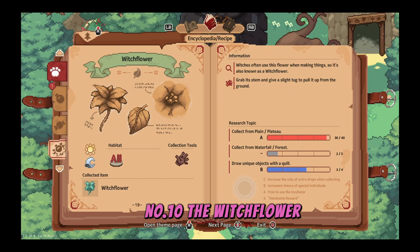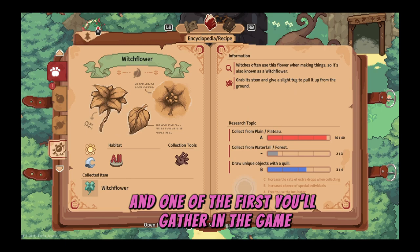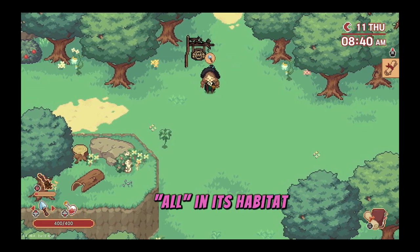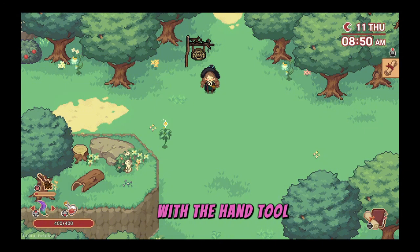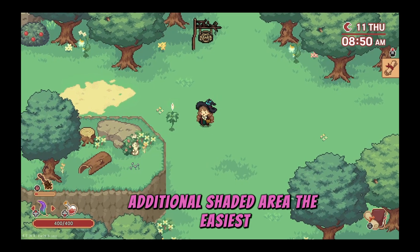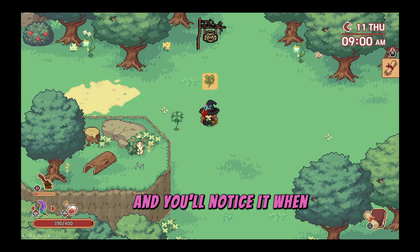Number ten, the witch flower — the most common ingredient and one of the first you'll gather in the game, and it's always good to have on hand. This plant is the only ingredient to have the word 'all' in its habitat description and can be collected during the day or the night with the hand tool. The unique variety of the witch flower has a very subtle additional shaded area. The easiest way to find it is to run around with the quill equipped and you'll notice it when it turns gold.